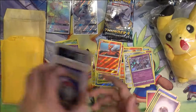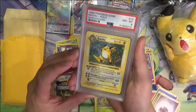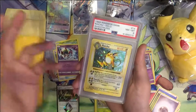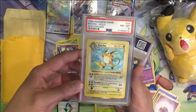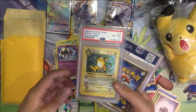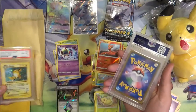Our first two are two PSA-graded cards. The first one is a Shadowless Raichu. I've kind of talked about some of the base set stuff — this is by no means cheap, but considering how old it is, for the lower grades up to like an 8, the prices aren't terrible for something this old, and to have the Shadowless version.